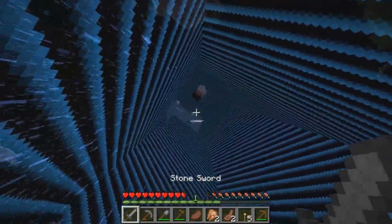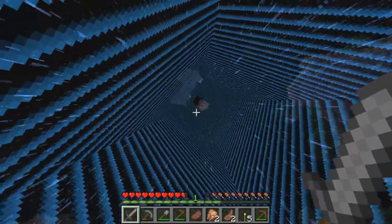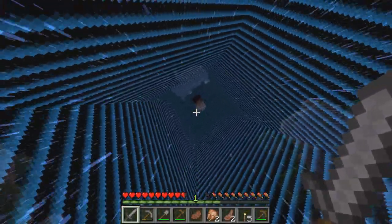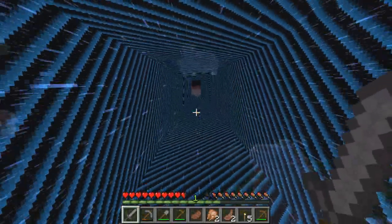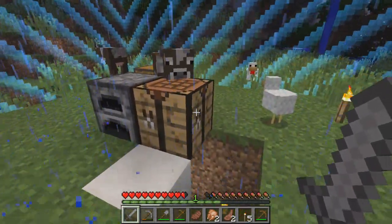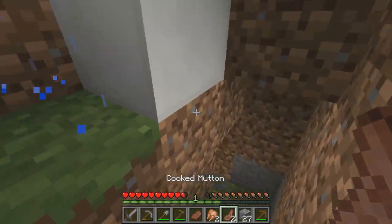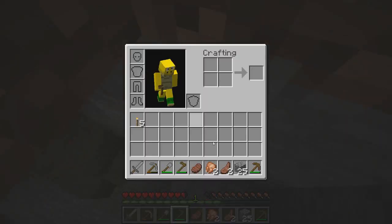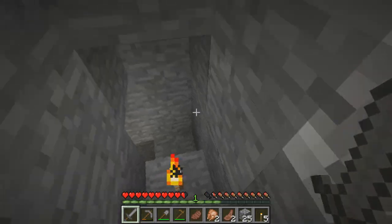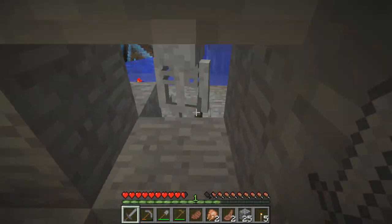Alright guys, I'm back and I just realized we can actually build up here. It looks like there are islands — that looks like a snow island with a little bit of ice, and that kind of looks like netherrack up there but I could be wrong. There might be some good stuff up there. Let's take a look — I don't know if these animals are going to come down here, so I'll just go ahead and block that off for now because I don't really want them coming down here.